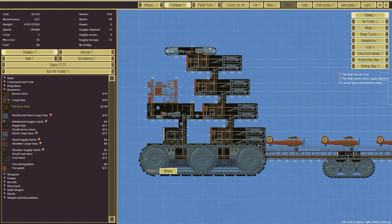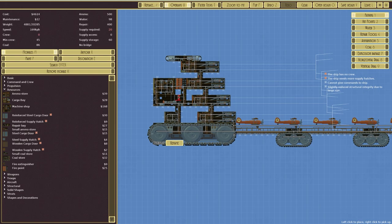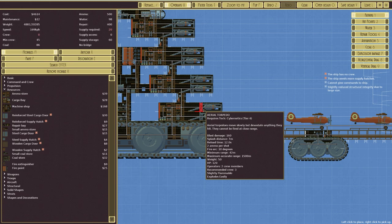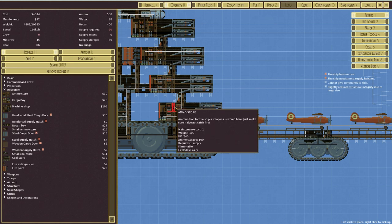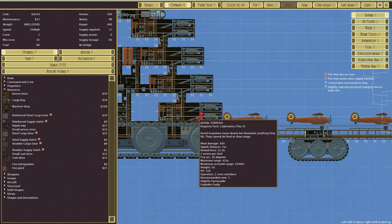A machine shop would be very useful — put that in there. A fire point is probably going to be a good idea at some point. Maybe in the middle — pull it back and a fire point there — that would work. Then another corridor with ladder for good pathing. Now, do I have enough ammo? Aerial torpedoes use two ammo per shot, and each block holds 100 — so I'm only getting 25 shots apiece from each block. I think that's enough ammo though.